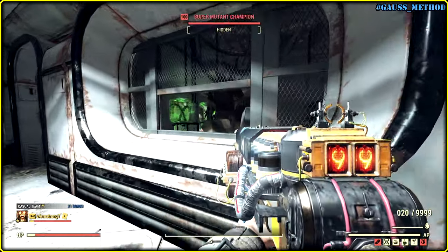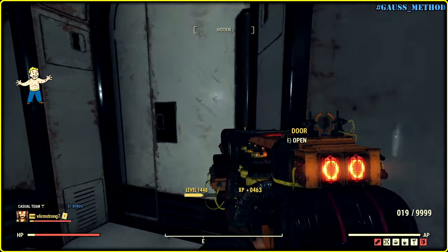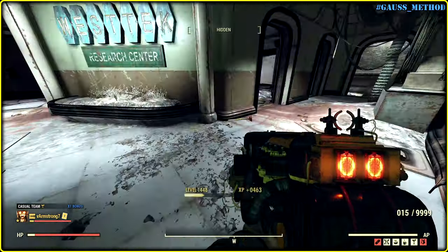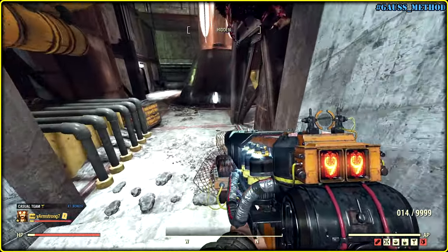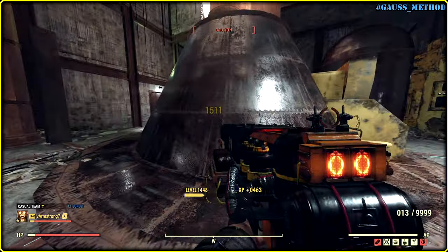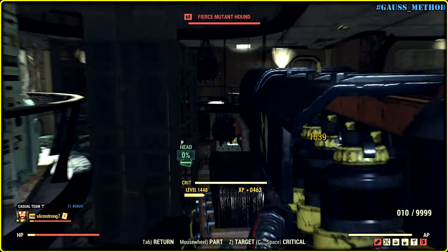I'm thinking if Bethesda wanted to make us happy, maybe they could give us a little toy with double ammo capacity as a bonus legendary modification. In that case the best roll would be Vampire, Explosive, Less AP Cost. Not super OP but super fun to use. What's your best legendary roll anyways? Let me know in the comments.